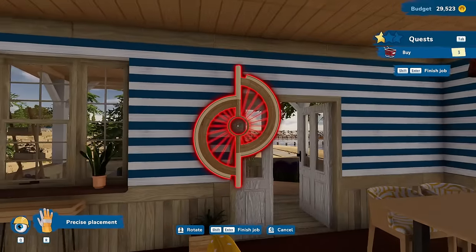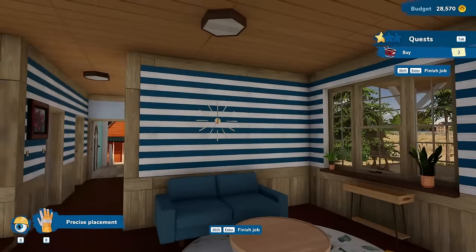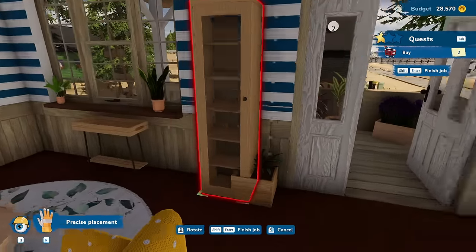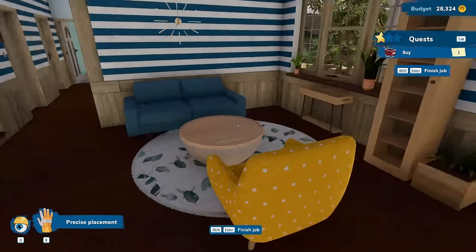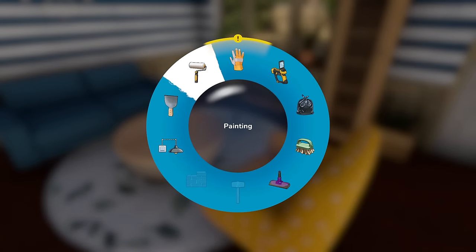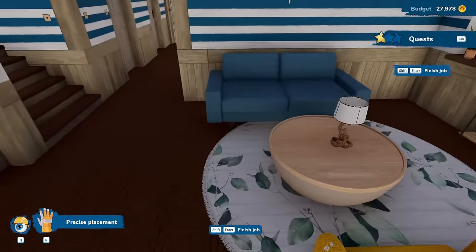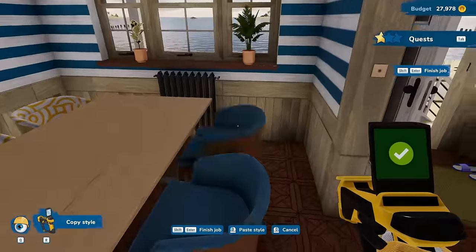Hmm. Right here wouldn't look bad. Right there would be nice, but I do like having the clock right in the middle. I don't know why, but I really like that one there. Kind of sticky right here. I like that. There's one thing I was really thinking about doing, but this isn't my place — I am designing their place. I will let them choose their stuff, other than I am going to do this. Copy. There we go.